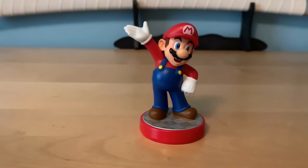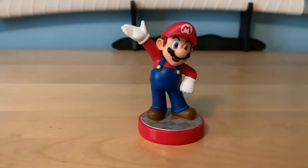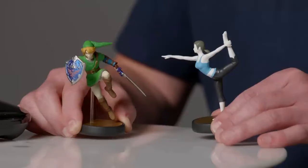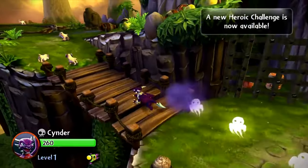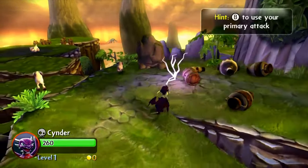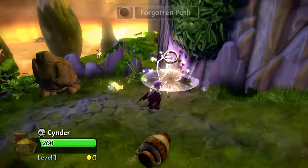For those of you who don't know what amiibo is, allow me to give you a small overview. Amiibo are Nintendo's interactive figurines that you can use in games to unlock bonus content or items in that specific game. Amiibo aren't like Skylanders where you need to buy the figures to play the game — at least, that's what they were supposed to be advertised as.